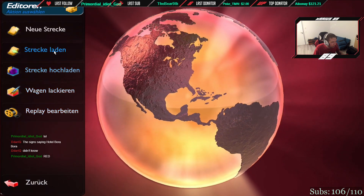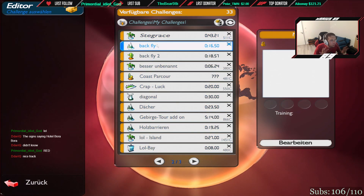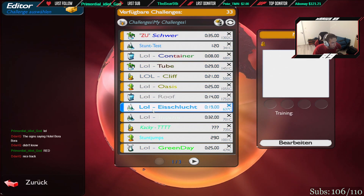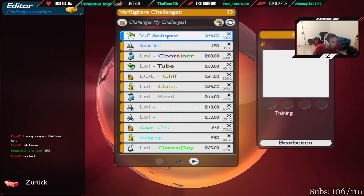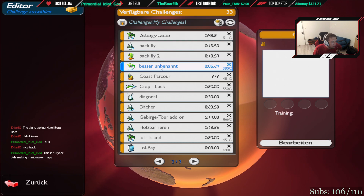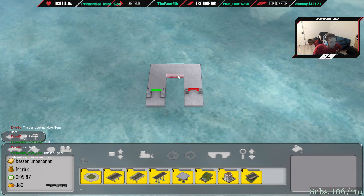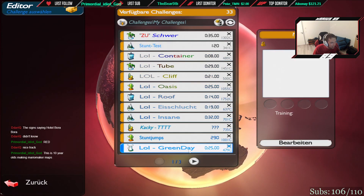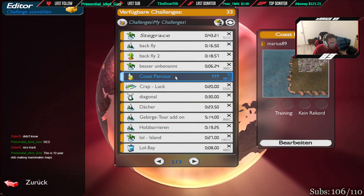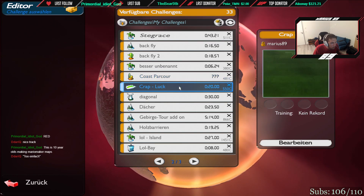I can go back into the editor. I'll show you the good khaki maps later, the ones I actually plan to use. All these lol maps are not usable for khaki — obviously, it's too hard or too easy. Better Unbenannt — I had to laugh when I heard that name. Then Coast Parkour — it's just some roofs, there's not even a proper track. This is Stadium. Stadium is not allowed.